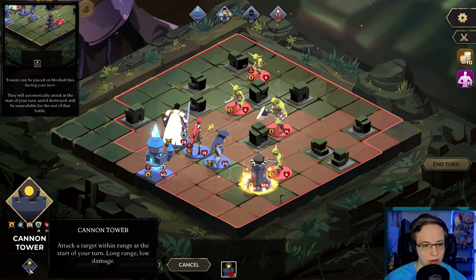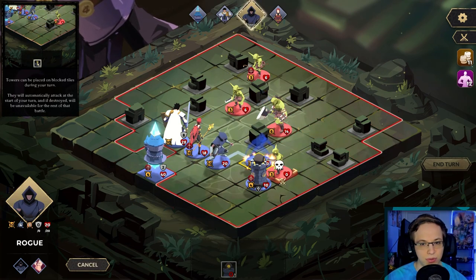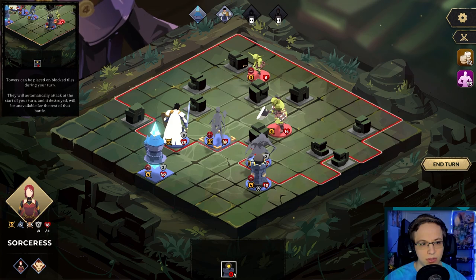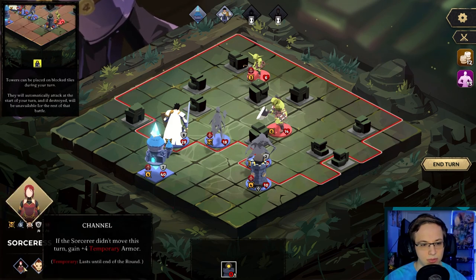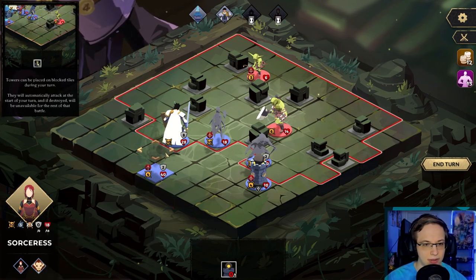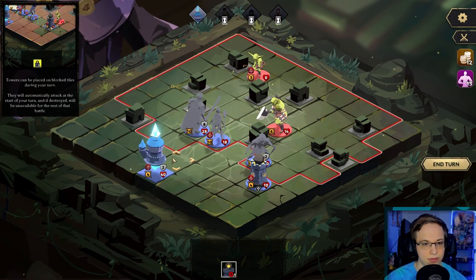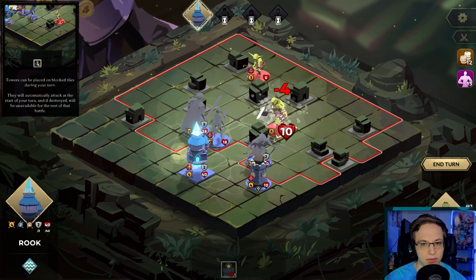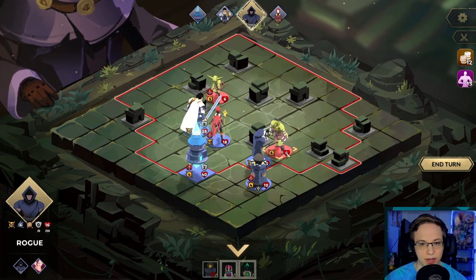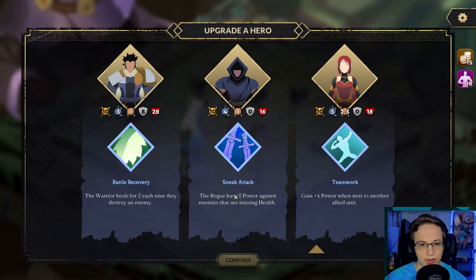What is this good at — low range? I think we just want it targeting whoever is lowest health. We're gonna have you come over here and attack there. Aren't you supposed to do the explosion? Killing enemy makes them explode dealing five damage — oh I guess no one was actually adjacent. We can fire over walls and stuff, that's fine with me. There's our little tower. Easy peasy. Four power one, next to another allied unit — the warrior heals for two each time they destroy an enemy. That's a good one.